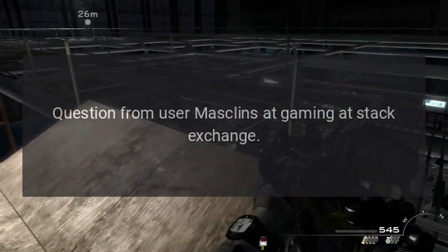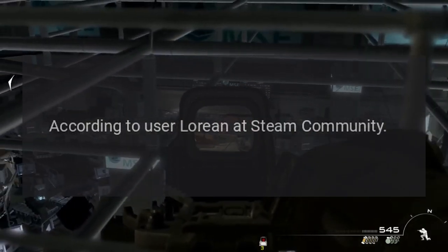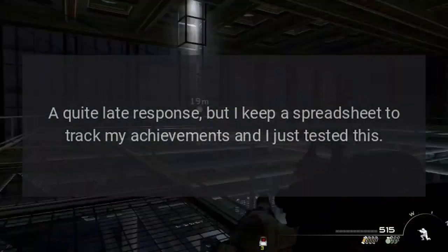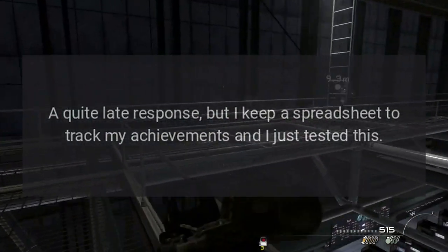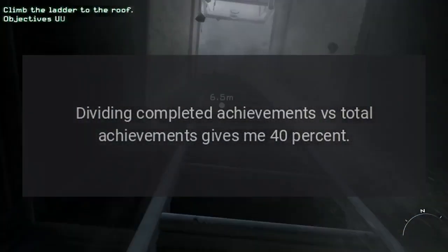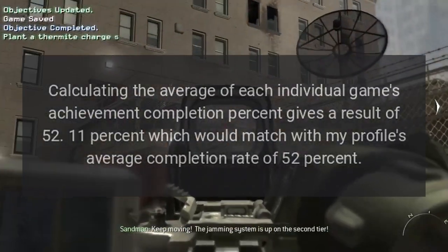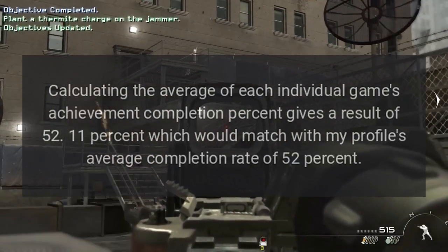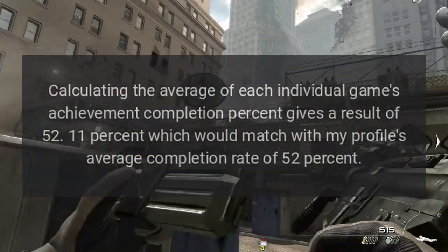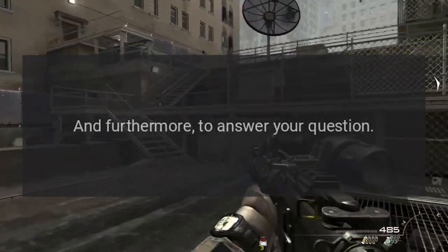Question from user masklines at Gaming Stack Exchange. Answer from user lorian at Steam Community: I keep a spreadsheet to track my achievements and tested this with some functions. Dividing completed achievements versus total achievements gives 40%. Calculating the average of each individual game's achievement completion percentage gives a result of 52.11%, which matches my profile's average completion rate of 52%.